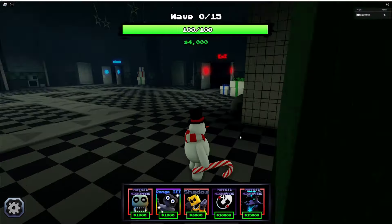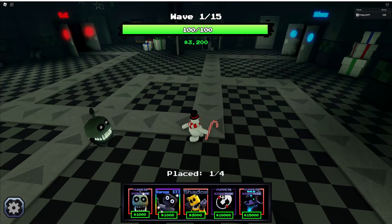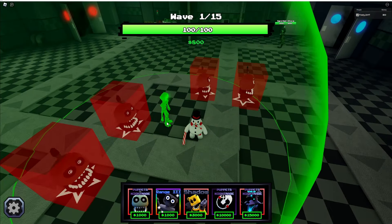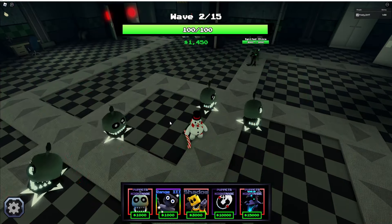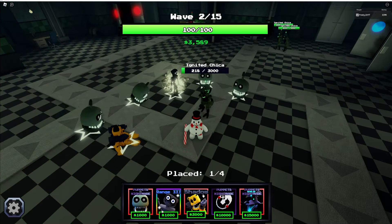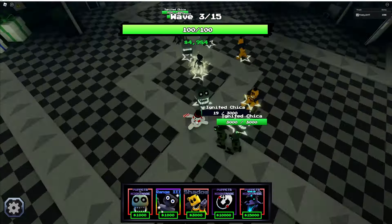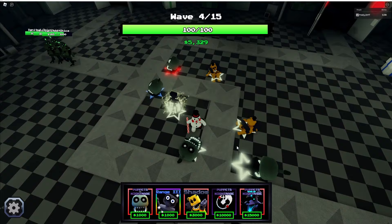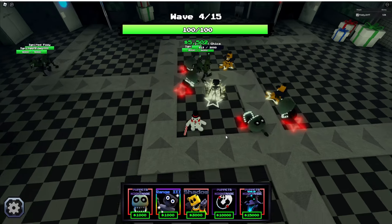We're on wave 33 — this is a good way to test this unit. They also apparently buffed the Phantom Cupcake, not sure by how much, but good on them. The new Abyssal Foxy has three placements and costs 15,000 to place — not too bad. I brought Endo too because I think he also does damage, not just slow.